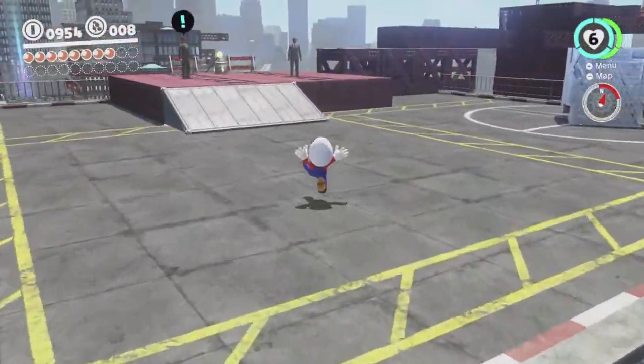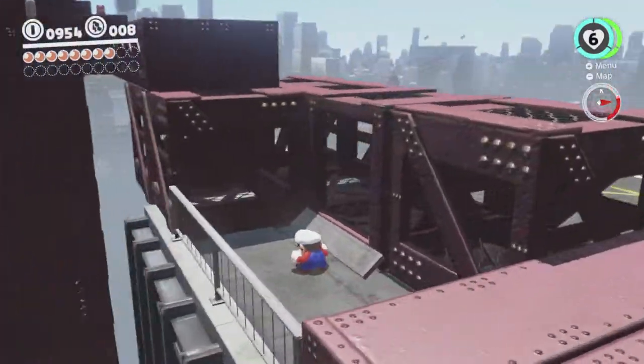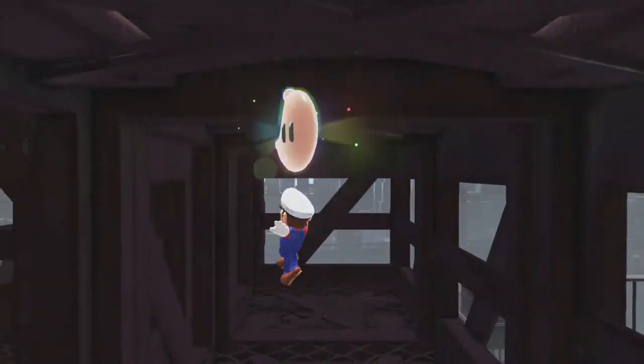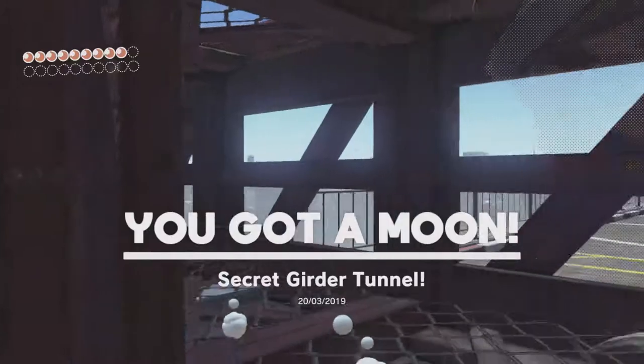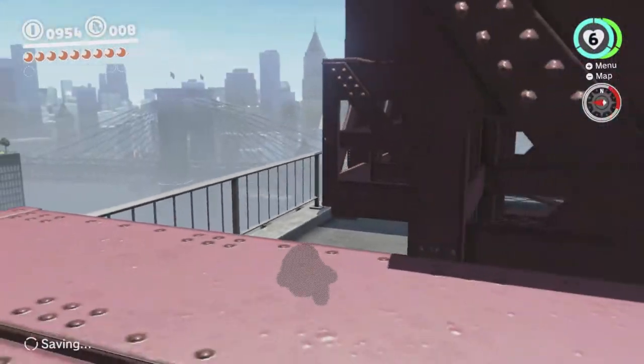Actually we need two more moons, which is good because I saw one right there. It's too easy. So there's a moon in here which I think you couldn't even get in here before - the moon wasn't there before, but you also couldn't get in because there was like a blockage in this spot to stop you from entering it.